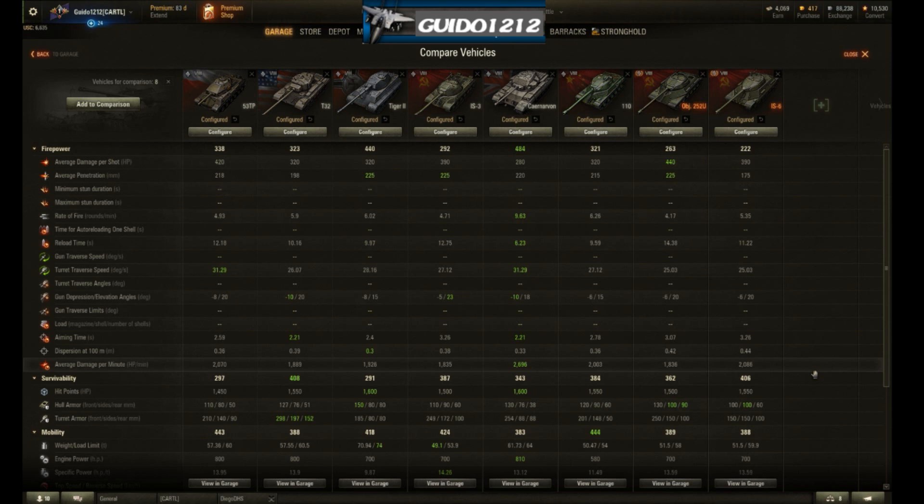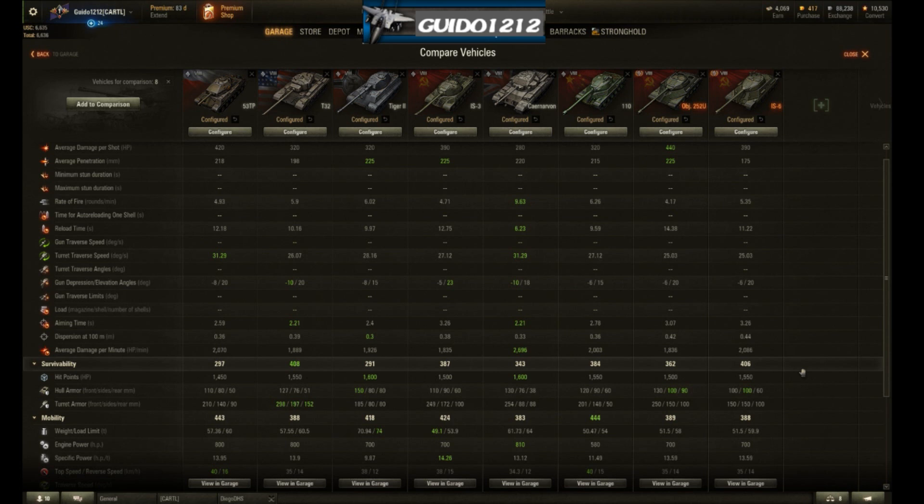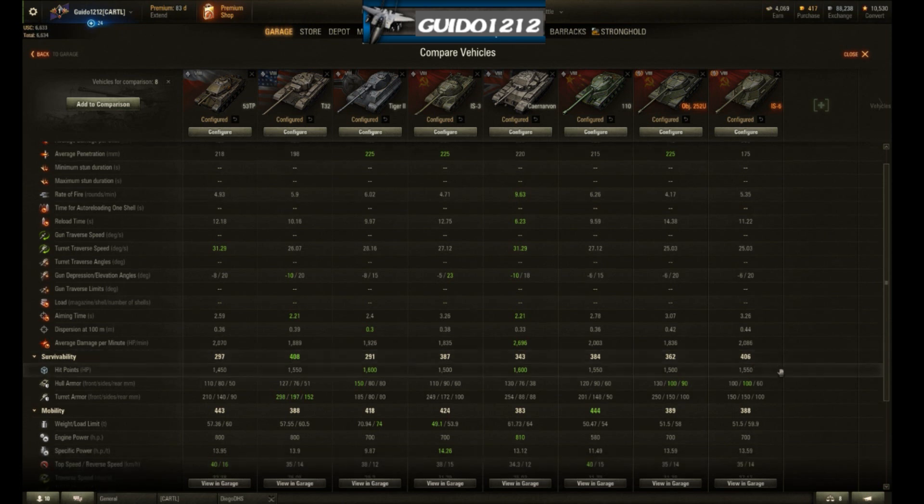The problem is survivability — 1,450 hit points is the lowest amongst this crowd. The hull armor is completely insufficient. If you're making a big-stick tank that's supposed to drag it to the front and start smashing people, you need usable hull armor, and this thing simply doesn't have it. At 110mm effective, it will be penned by everything in sight despite its angling. 80mm on the side is decent for some sidescraping, but as shown in the 3D model, it's easy to over-angle and still get penned through the hull.